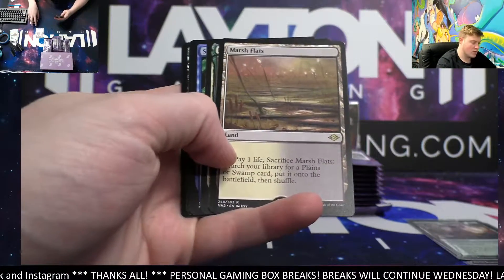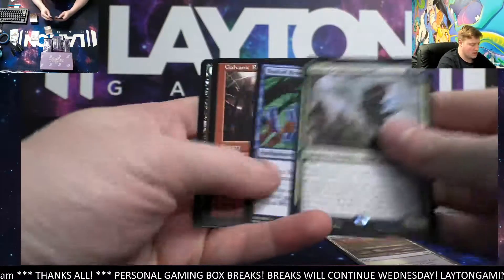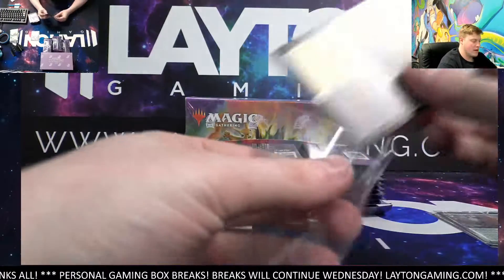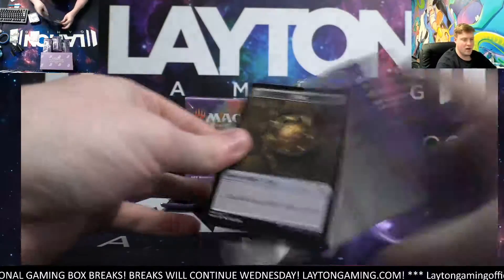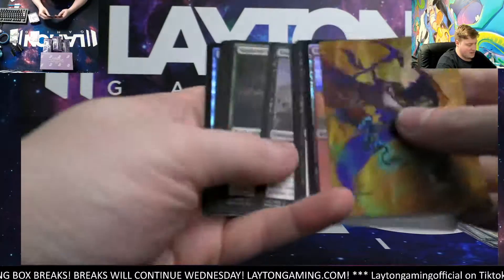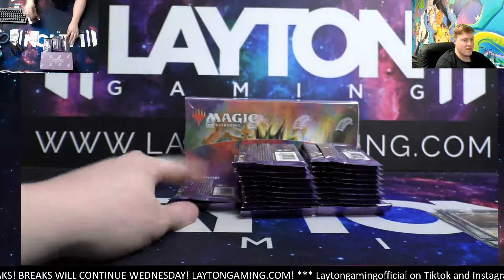Oh there we go — first fetch land is a Marsh Flats! Awesome fetch land. Seal of Removal, Galvanic Relay, and a Hell Mongrel foil common. Got nothing in the queue after this, so if you're still looking for something tonight, get it in so I can rip it right after this one for IC. Harvest Hands on the list card, Sanctifier en-Vec, shiny foil common.